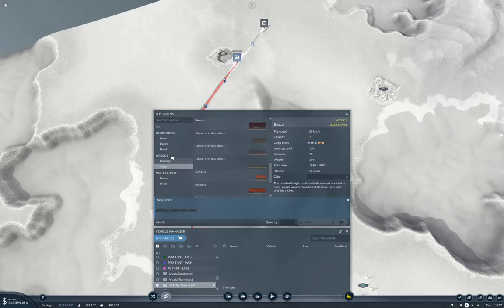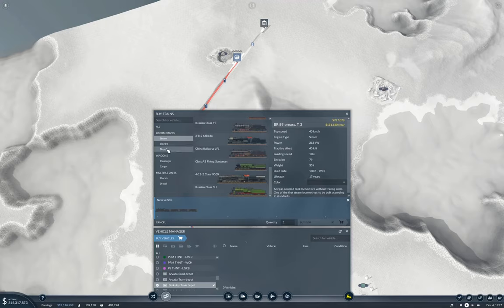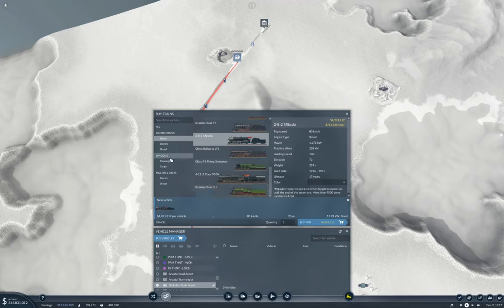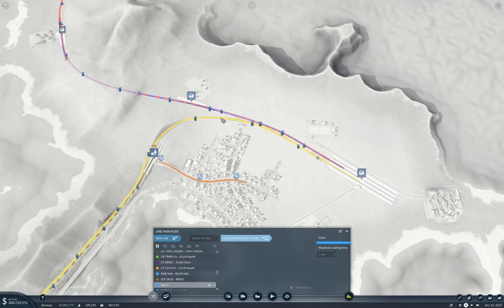Okay, now I'm going to also fling a train going out to the oil well. I'm going to want a loco. We don't have diesel yet, so we want the Mikado — 1173 versus 228, yeah we want the Mikado. Cargo, and this one we want tanks. New line going from here to here — that's going to be cargo rail Berkeley oil two to Berkeley Hub.